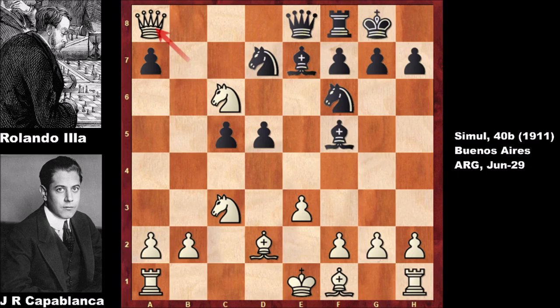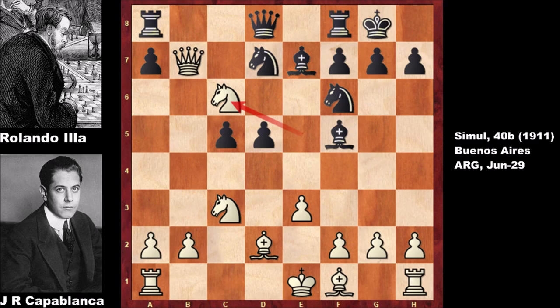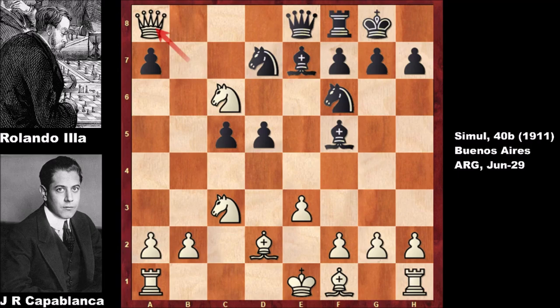The incredible idea is that Capablanca was already thinking about sacrificing his queen not at the final position — but much earlier. At move 10, ladies and gentlemen, he sees very deeply. Ronaldo Ilia said: 'Are you kidding me? Of course I'm defending the rook — is this all you got? You're a good endgame player, but when it comes to tactics, you're not so good, Jose.' Capablanca said: 'Okay, I'm forking your queen and bishop — what are you going to do now?' And then Queen takes on a8 — incredible — and he ends up winning, because Knight takes on c3 is possible and black didn't see that.